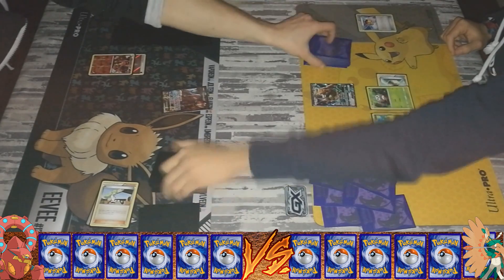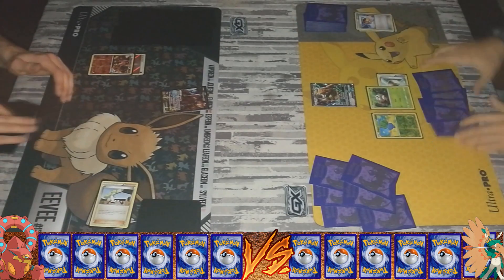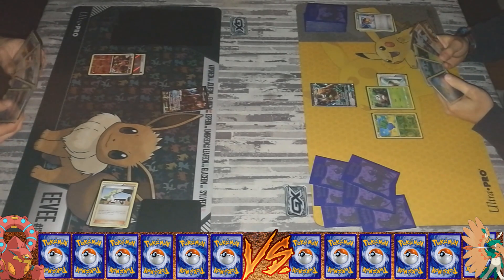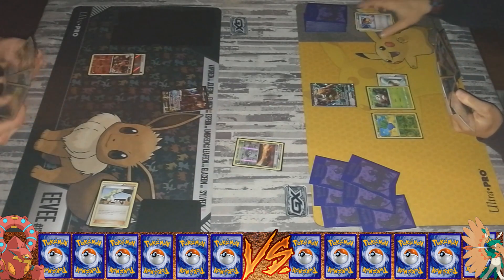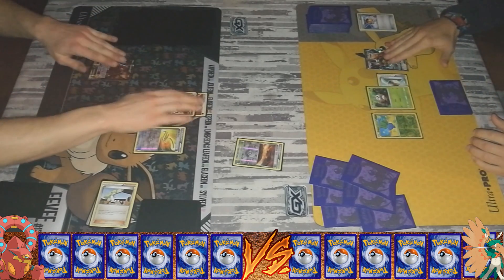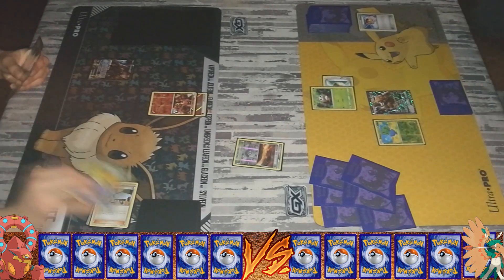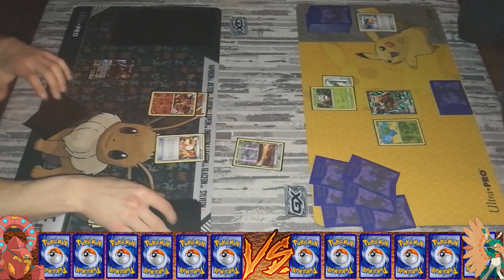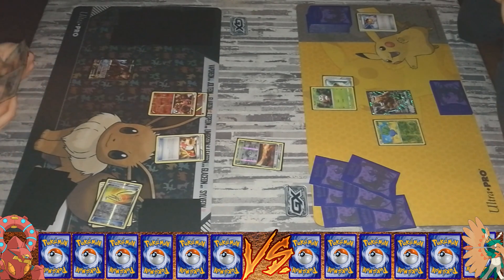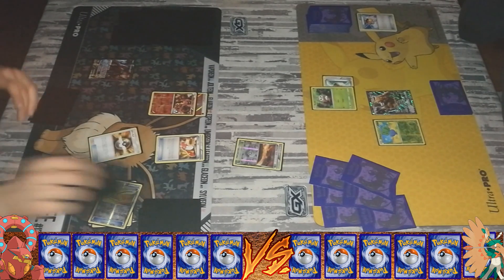Umbreon is a really great card, but actually some people call it overhyped because it actually lowered in value a bit. It hasn't seen a bunch of play at tournaments yet, but that could change. Strangely, they don't even try to put Umbreon in a Darkrai deck, because if you have your Darkrai in the active spot and you have your Umbreon on your bench, you can already build up your Umbreon with tons of darkness energy, then evolve your Eevee immediately into Umbreon.